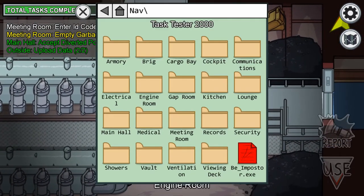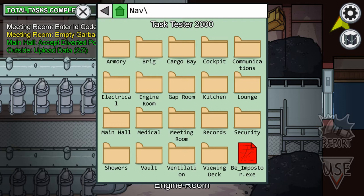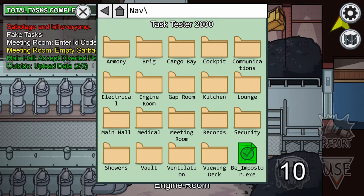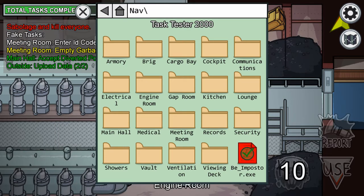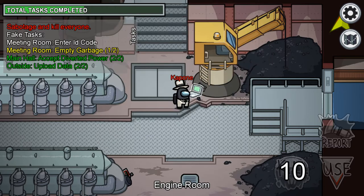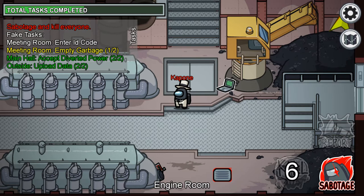This thing here — I don't know if this is just because I'm in practice mode. I could change from imposter to not imposter, redo tasks, erase them, be the imposter, stuff like that. So there's what looks like a video camera — I don't know what it is, and I don't think it's there in the real game. Anyway, just wanted to show you guys some stuff.